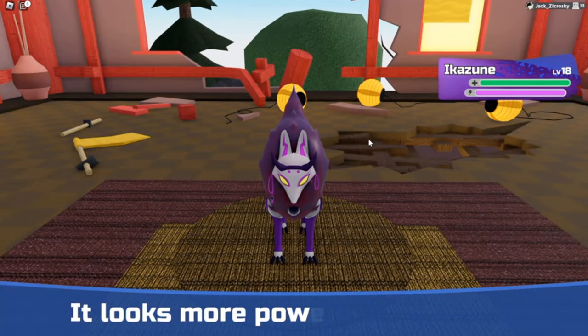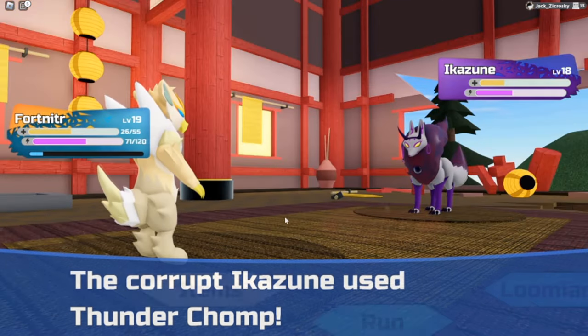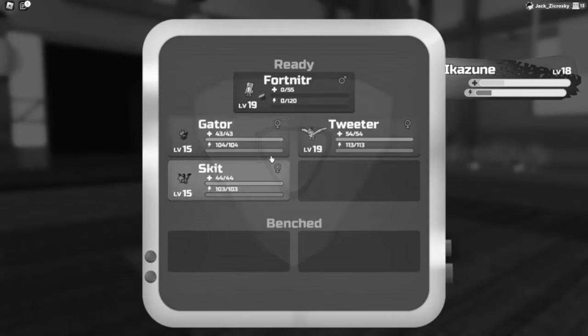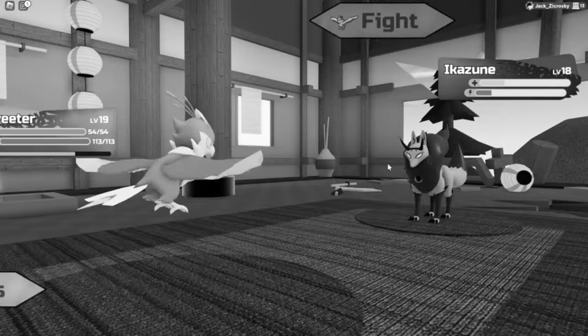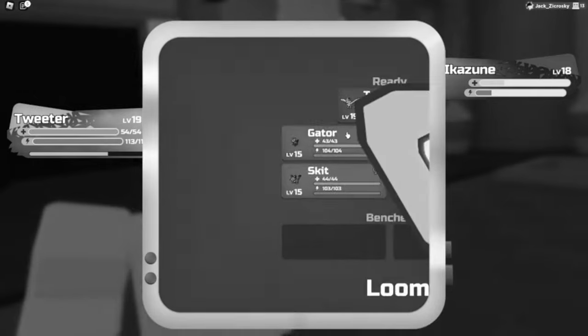Followed by the battle with the corrupt Aikizune that I was very nervous about, and for good reason, since it ended up murdering Fortnitor. At this point in the run, that had been the saddest death yet. He was with us the longest so far. He saved us from so many fights and tanked so many hits, but alas, the Nuzlocke gods deemed him unworthy. A true rest in peace for our fallen comrade.